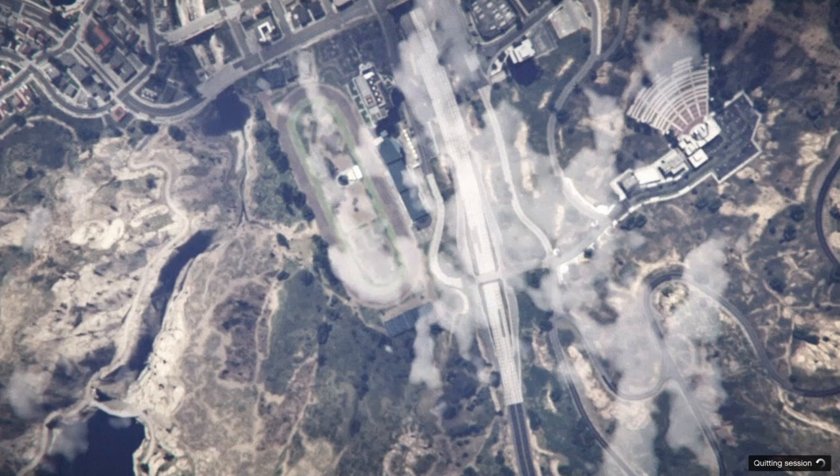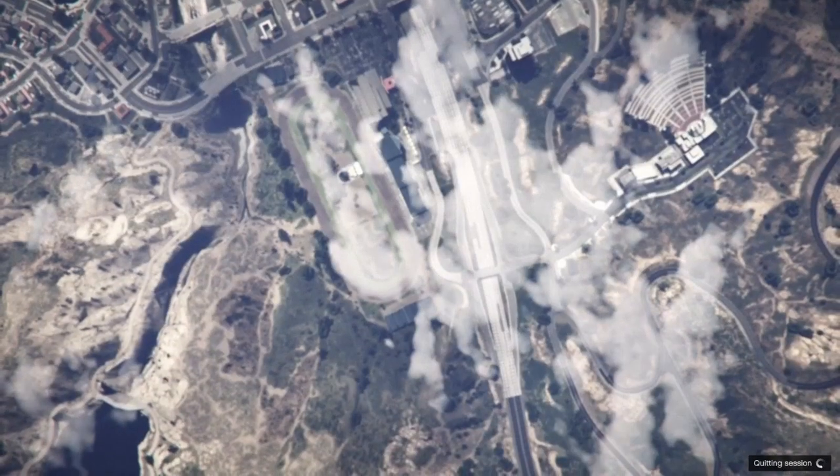As you guys see, it landed on black, but I had all my chips on red. So what I had to do, like I just said, is disconnect from the internet. And now, as you will see, it will go ahead and load me out of GTA Online and load me into offline mode.